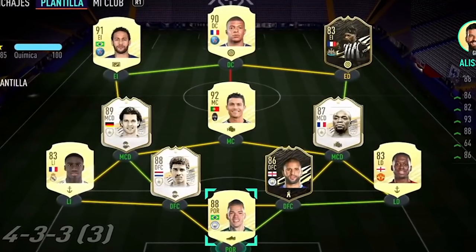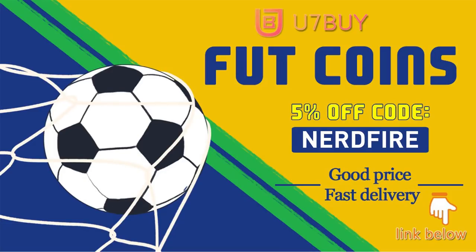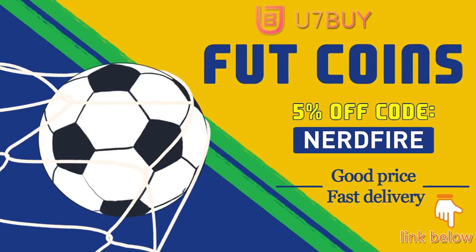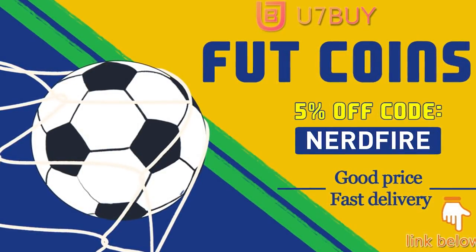Are you facing ridiculous teams and you're stuck with ones just like this? Well, look no further — head over to you7buy.com and get yourself some FUT coins using the code 'nerdfire' at the checkout for five percent off your order. It'll be linked in the description. They are cheap, safe, and the most reliable, so make sure you go ahead and check them out and make your team better than ever.